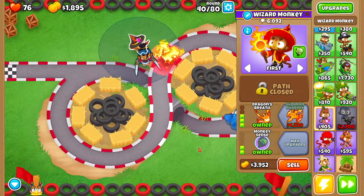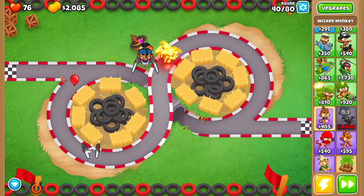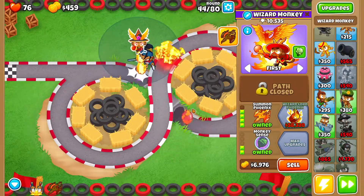Round 40 is going to be pretty straightforward — you're just going to wait for the MOAB to pop, and as soon as it does you're going to use Soda's ability and that'll take care of them. Then we want to get Summon Phoenix for the wizard monkey.